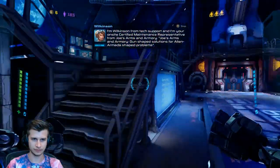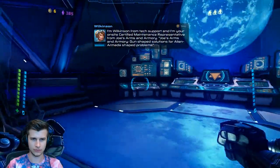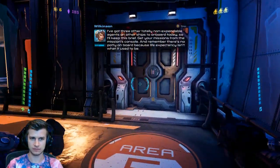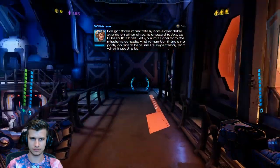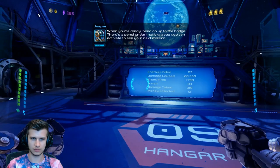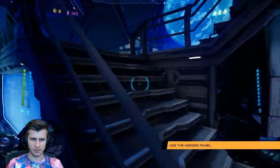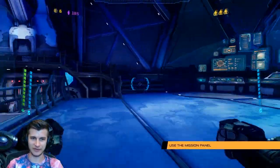I'm Wilkinson from tech support, and I'm your on-site certified maintenance representative from Joe's Arms and Armory — gun-shaped solutions for alien armada-shaped problems. I've got three other totally non-expendable agents on other ships to onboard today, so I'll keep this brief. Get your missions from the missions console. Head on up to the bridge — there's a panel under that big globe you can activate to see your next mission. Use the mission panel, because currently none of the other doors want to say hello, they don't want to high five, they don't even want to wave.